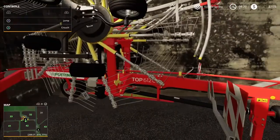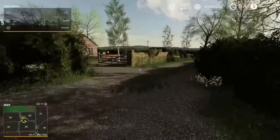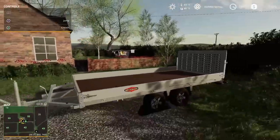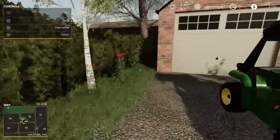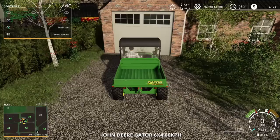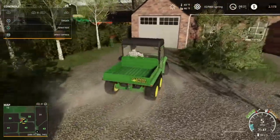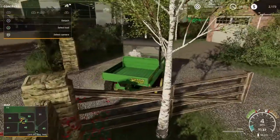We've got the Case forage wagon Quantum, and this is the Pottinger windrower, 6 meters. I've got a little car trailer here in case we have to haul anything from the shop — the shop is quite a distance away. Let's jump in the Gator and head over to the tree farm to give you a look at what's going on over there.